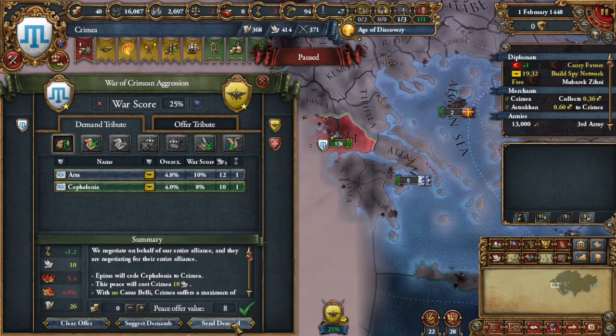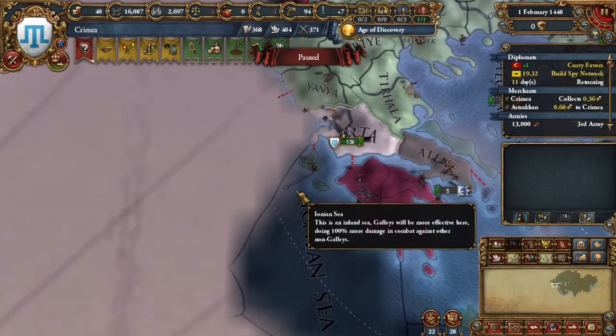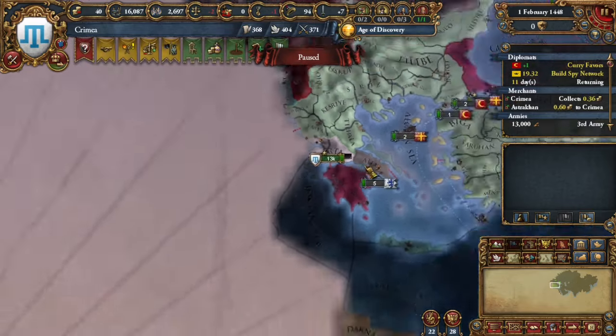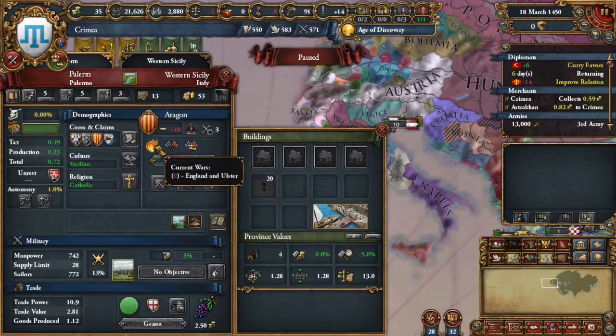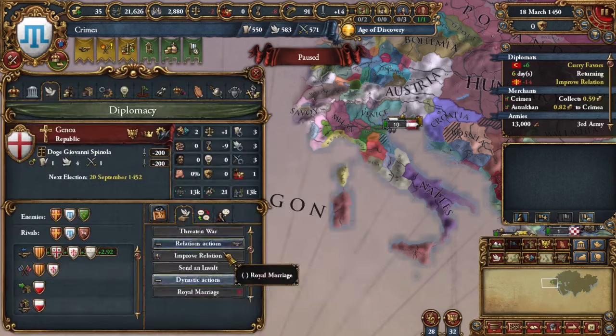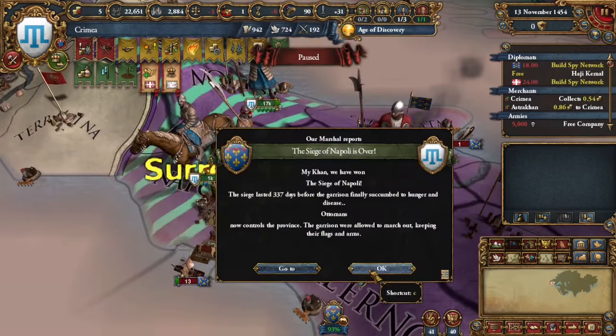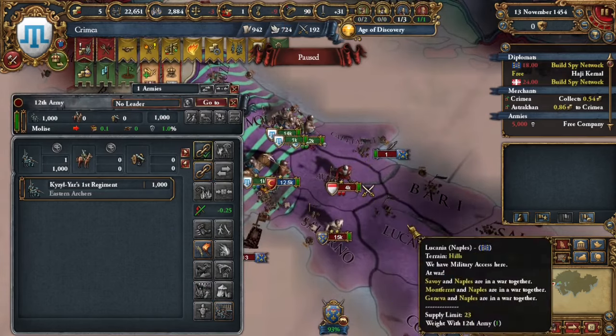Then we get military access and make an alliance with the Ottomans. We attack Epirus and we core Capilonia, which was very easy to take from them once we siege down Epirus. Once we do that, we have colonial range to core basically any tag in the middle of the Mediterranean, namely the Italian ones.